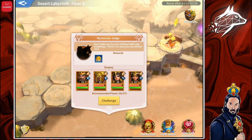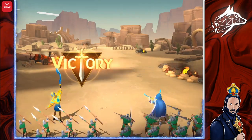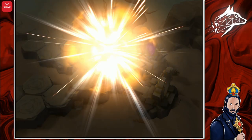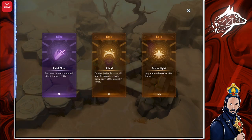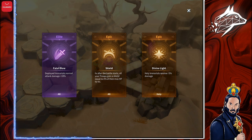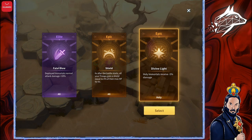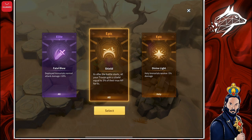I am now before the Mysterium Judge of the second floor. This will be tough because he has an Earth team, which I'm weak to. I cleared the boss and can claim the extra reward: some gold, stone, 4 fragments of Peter the Great — which I don't need — and I can choose between different buffs. I want the middle one since the other is for Holy Immortals and I'm not using a Holy team.